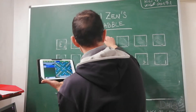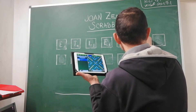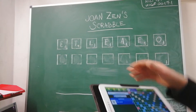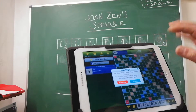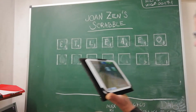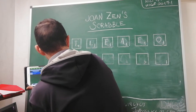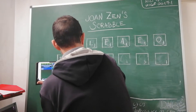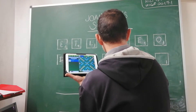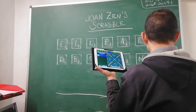So, A is one point. Y is one point. A is one point. D is two points. B is three points. C is three points. H is four points. M is three points. N is one point. E is one point.